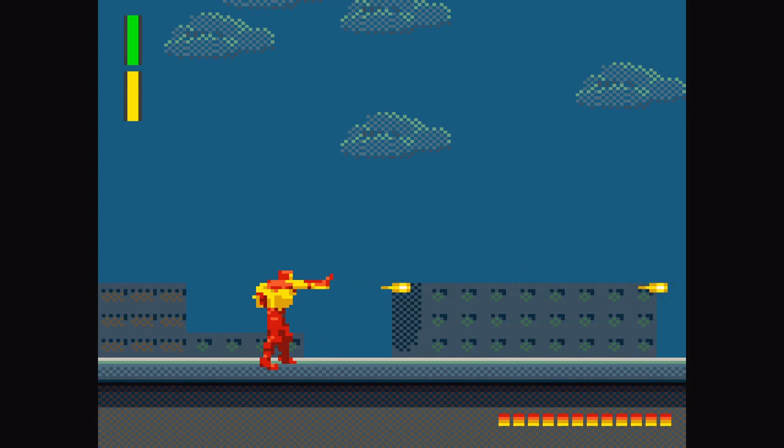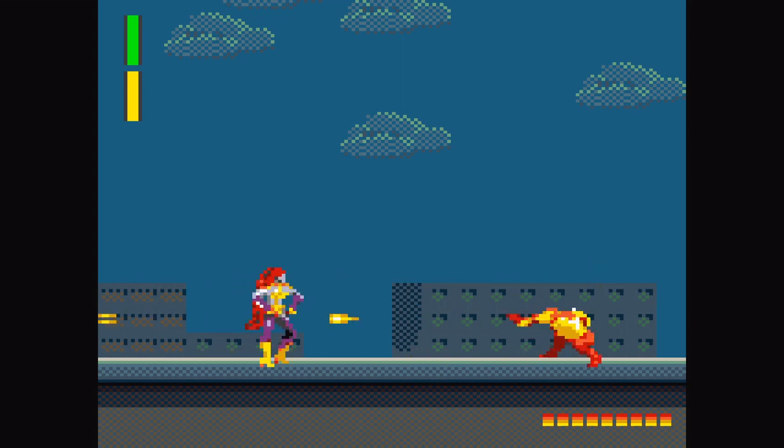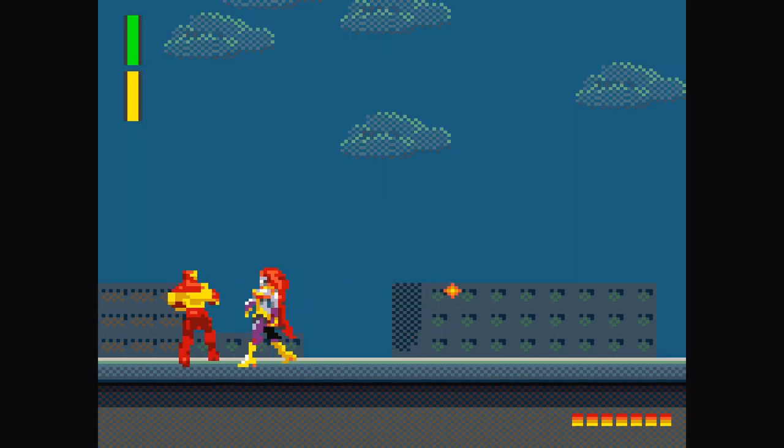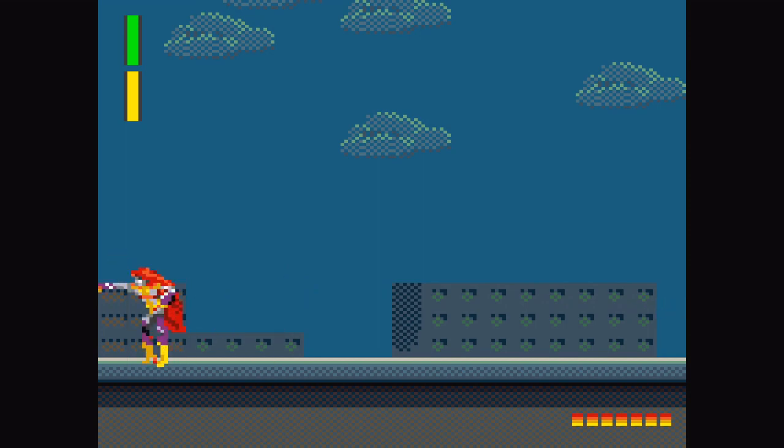Alright, here we go — Crescendo. Oh, she didn't fly at least. She throws little purple frisbees at me. Oh, now they're homing. What's that? It's reversing my controls — it's messing my controls up, going out of whack. Hit her. That's annoying. There we go.